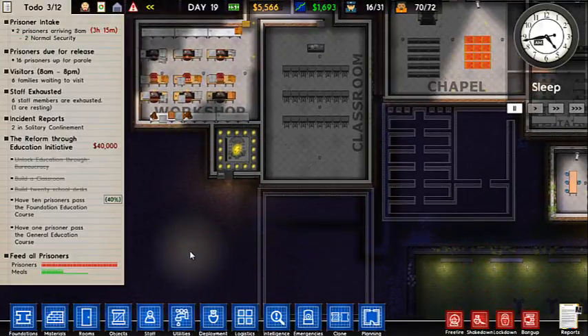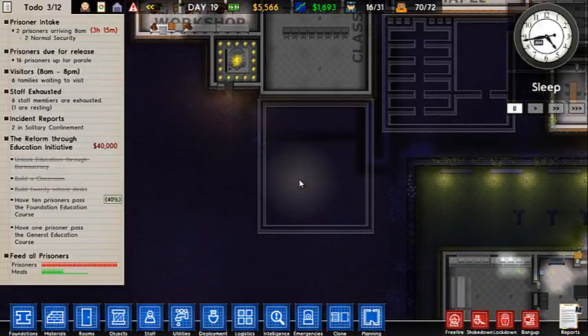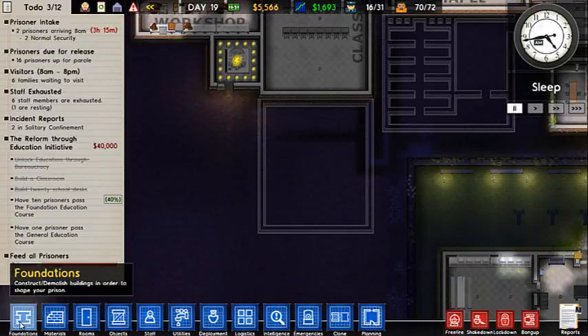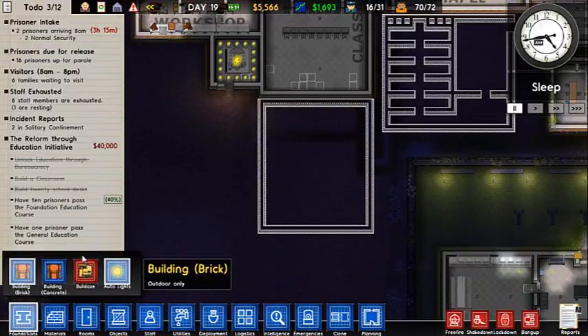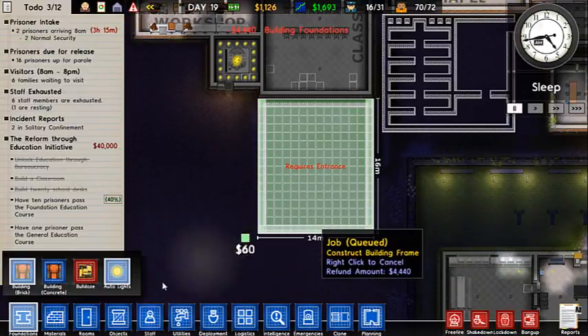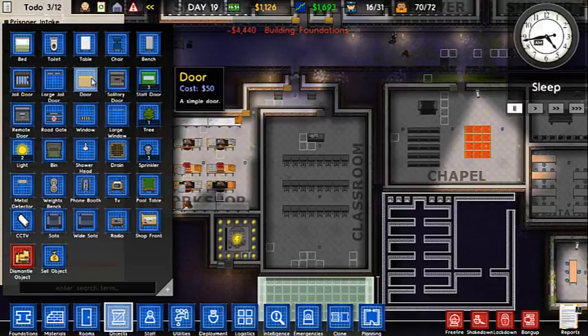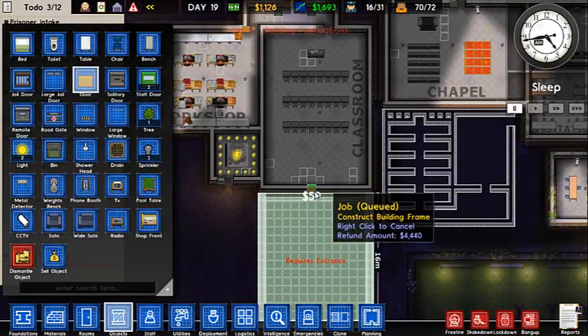Welcome back to Prison Architect, where we're going to be making another classroom. In fact, let me tell them to start building that right now. I'm going to need a door — it's going to be a regular door. Right there.